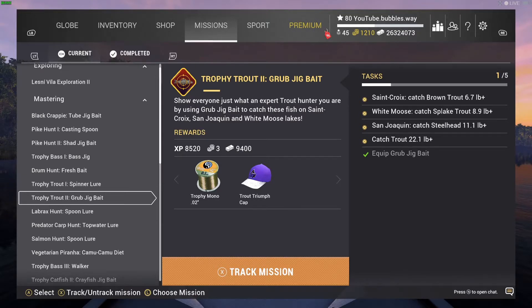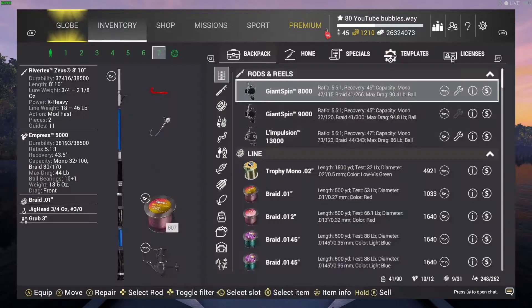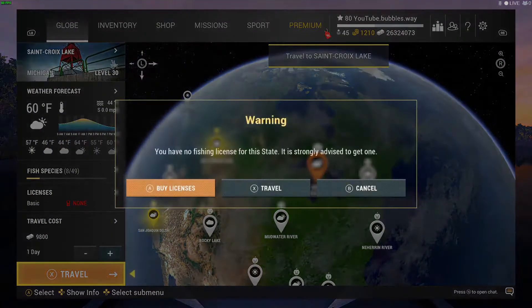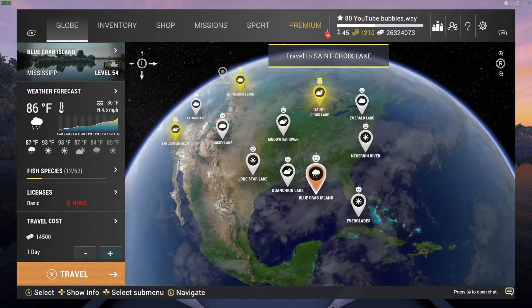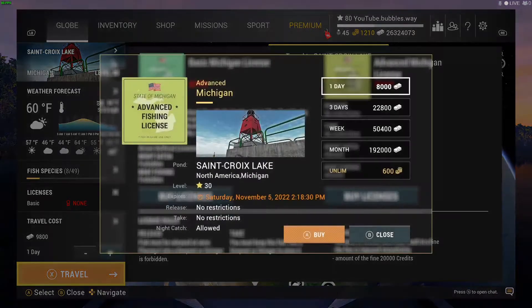Welcome back, we've got some more Fishing Planet for you here today. We are doing one of these missions where we can get ourselves a free hat - this is Trophy Trout 2, grub jig bait. We did a video on this not long ago on a different hat, but this time we're going for this one. So we're going to select Track, and to start off we've got to go into St. Croix, which is Michigan. Make sure you buy the license because if you don't, it's going to be very expensive - you'll end up getting a fine.